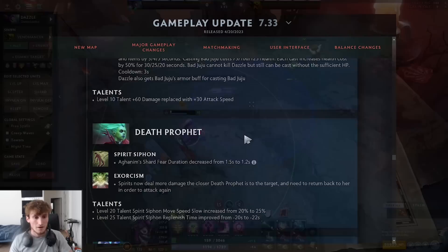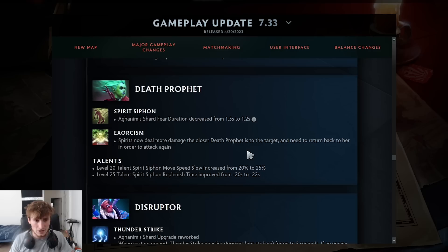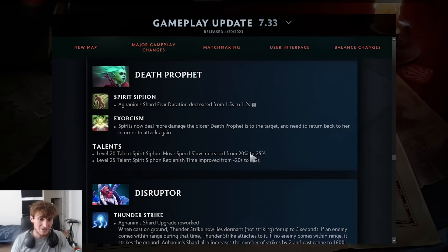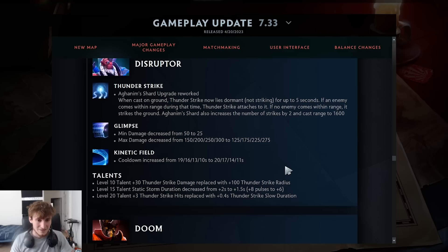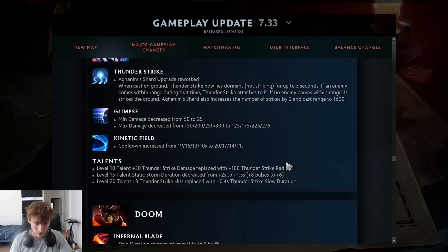Death Prophet's shard was nerfed. Spirits now deal more damage the closer Death Prophet is to the target, and must return to her before attacking again. Disruptor's Aghanim Shard was reworked — Thunderstrike can now be cast on the ground and lies dormant for up to 5 seconds, attaching to an enemy that comes within range like a Techies bomb. Glimpse had its damage nerfed, and Kinetic Field cooldown was nerfed by 1 second at every level. Disruptor is still probably a good hero but received decent-sized nerfs.